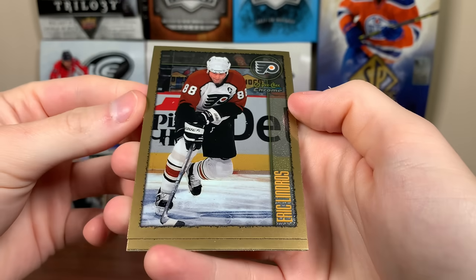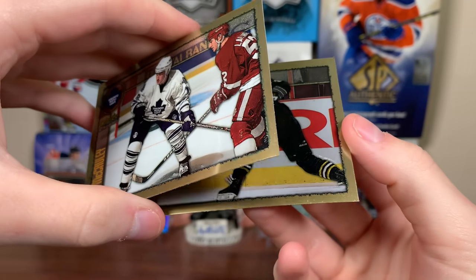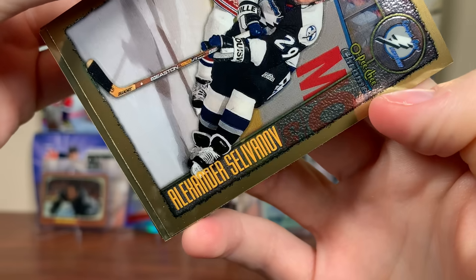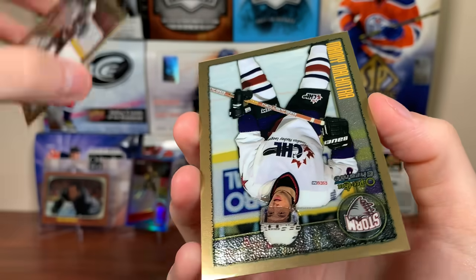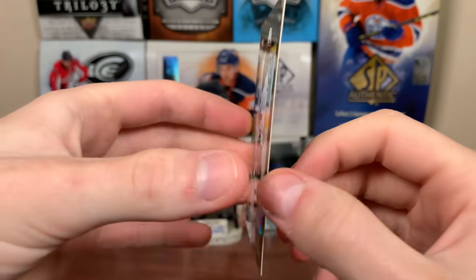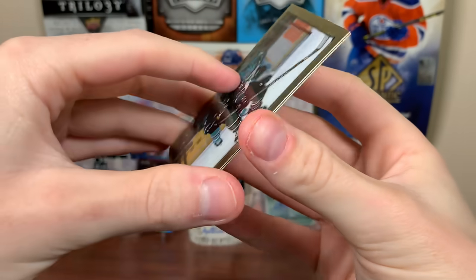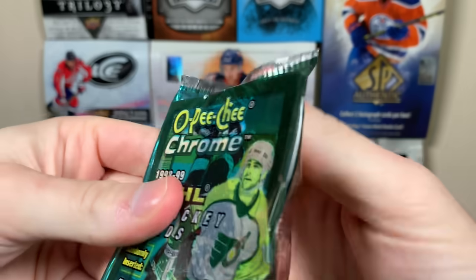Next pack — we got Eric Lindros and Marco Sturm. There's Alan McCauley, fairly young then. Roderick O'Lawson, base. No refractors yet — we're through a lot of base cards. Still hoping to get a Gretzky base card with the Rangers in his final season. Alexander Selivanov. Eric Desjardins. Cards are sticking pretty bad. We got Bobby Holik and a rookie of Manny Malhotra — he's in coaching now, had a decent career. Saku Koivu, Rob Blake, Patrick Marleau — and still no refractor. Uwe Krupp — Stanley Cup winning goal in '96. No refractor.